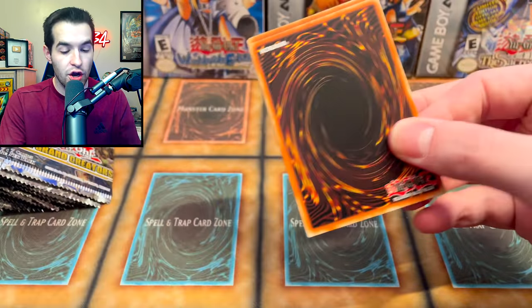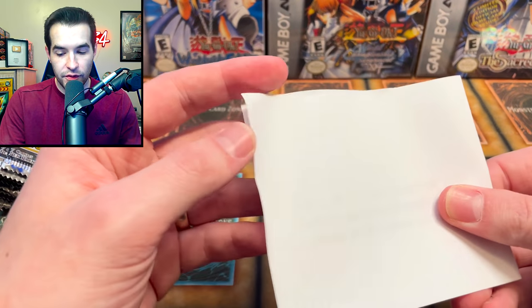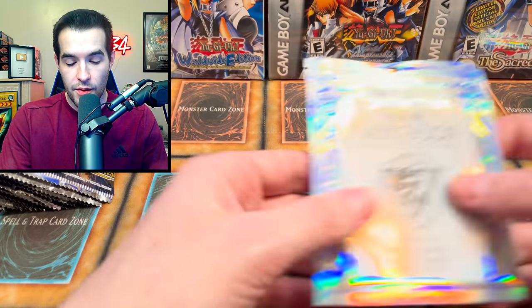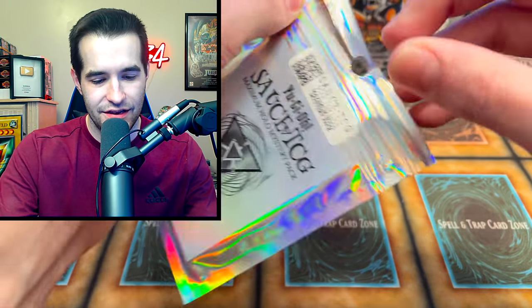Next we're going to go into a mystery pack, and I also have a note to read from the sender. He didn't sell them to me, he just sent them to me. So these are from Sauce TCG — it appears Ruxan really hopes we pull something dope. Thanks for reviving his love for Yu-Gi-Oh a few years back, even though his wallet is hurting because of it. Jesse at sauce underscore tcg on Instagram. I guess he's going to be selling these. He said we revived his love for the TCG — so it's really our fault he spent all this money.